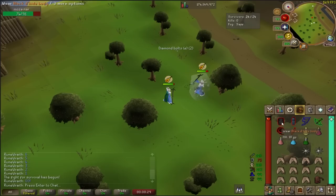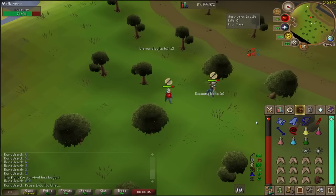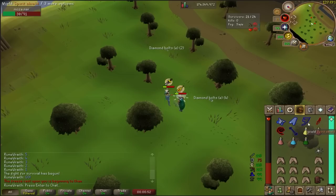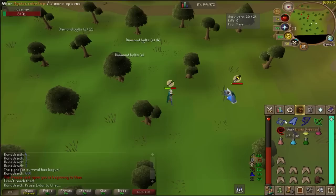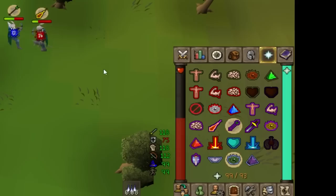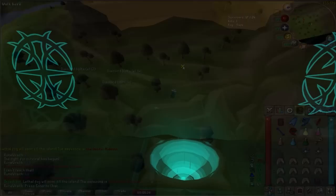Gear switching is our next skill — simple to understand but difficult to master. Gear switches happen in nearly all boss encounters, whether a boss is invulnerable to a specific combat style like the TOA Wardens, or transitions to a phase with high defenses like the Kalphite Queen. Players often organize their gear next to one another in their inventory to make switching easier and faster with small mouse movements. The RuneLite plugin Inventory Tags can help newer players by highlighting specific items in their inventory with a color — range gear green, melee gear red, mage gear blue. Playing Last Man Standing is also a great way to practice gear and prayer switches with little to no risk.